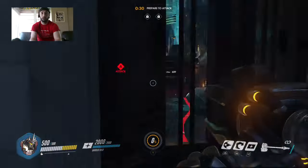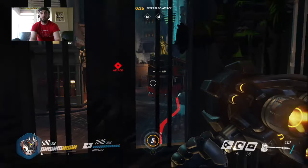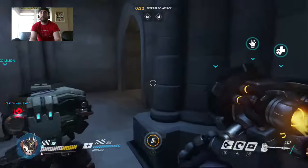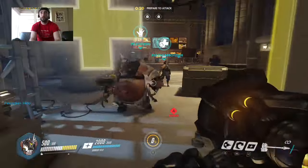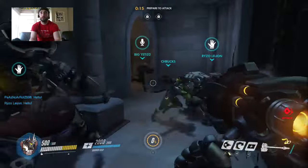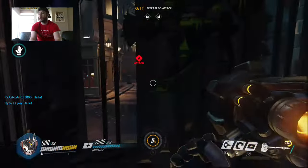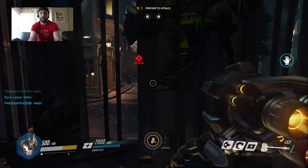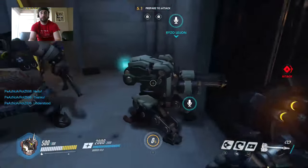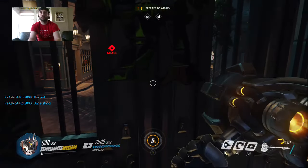2000 health on the barrier shield and 500 health for me. Looks like we got a lot of support here. We got Bastion — Bastion plus my shield is hopefully gonna win us this attack side. These two, Reinhardt and Bastion, are very important in games, to be honest.